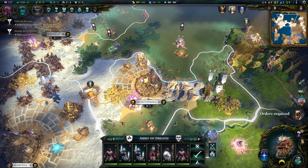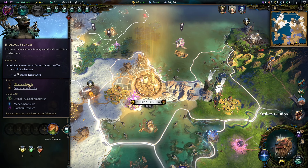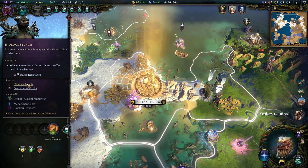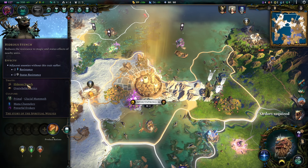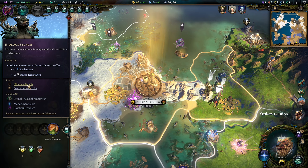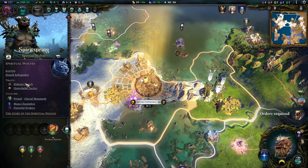Let's get started as usual with the racial and cultural traits. I went for Hideous Stench, and that's for me the must-have. As we're playing an ice build, the minus two on status resistance is priceless. The minus two on resistance makes all of your elemental damages hit harder, so that's a win-win. We are pretty much swarming enemies anyway, so that's a pretty powerful one. Just keep in mind that your summoned units don't inherit that one, so you will need some native troops in the late game.